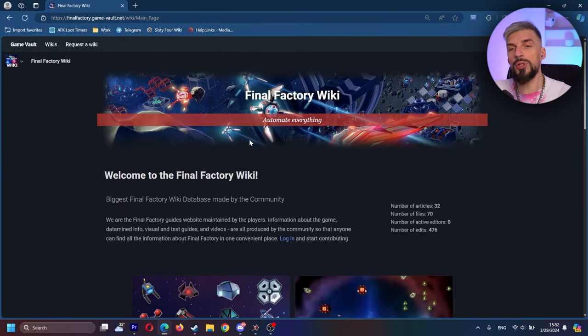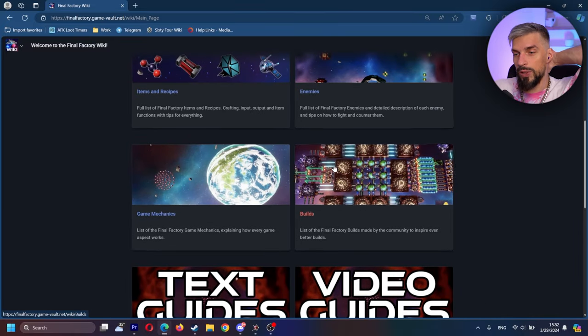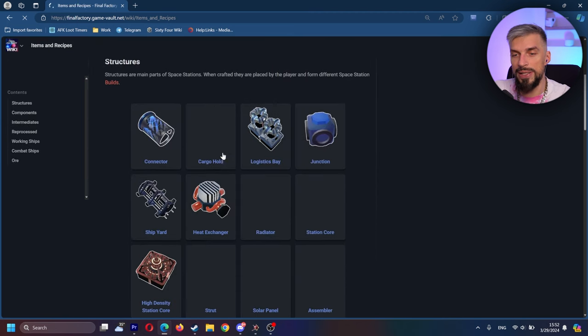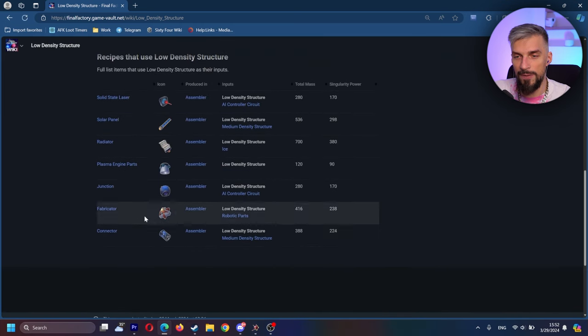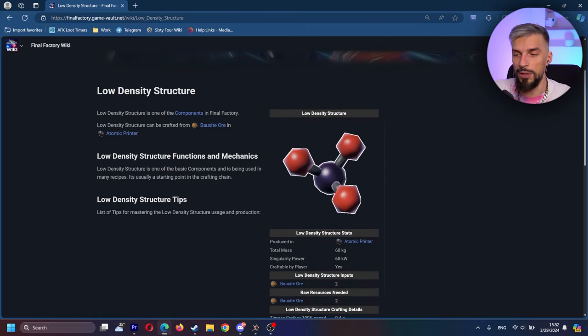If you need extra tips or additional info on the game, we have the Final Factory Game Vault Wiki set up. You can find text guides, builds, all the items with their recipes — and what's cool, you can see what items can be used where. For example, going to low density structure shows you all the recipes it can be used in. That will help you properly plan your factories. The link will be in the video description.